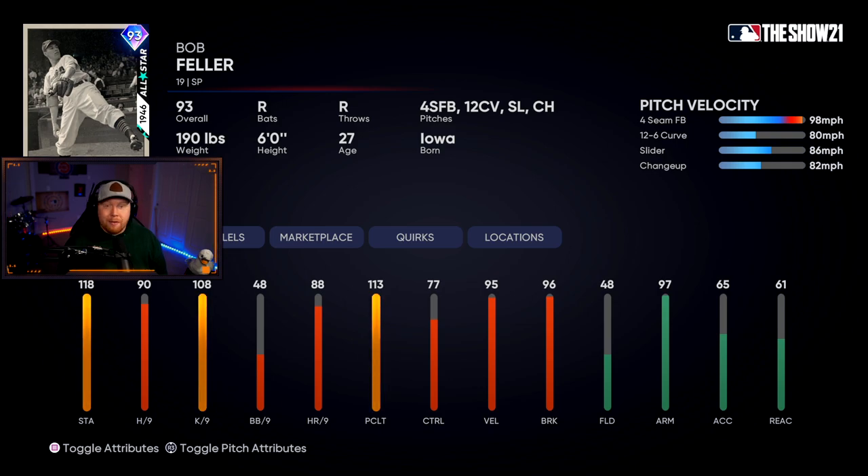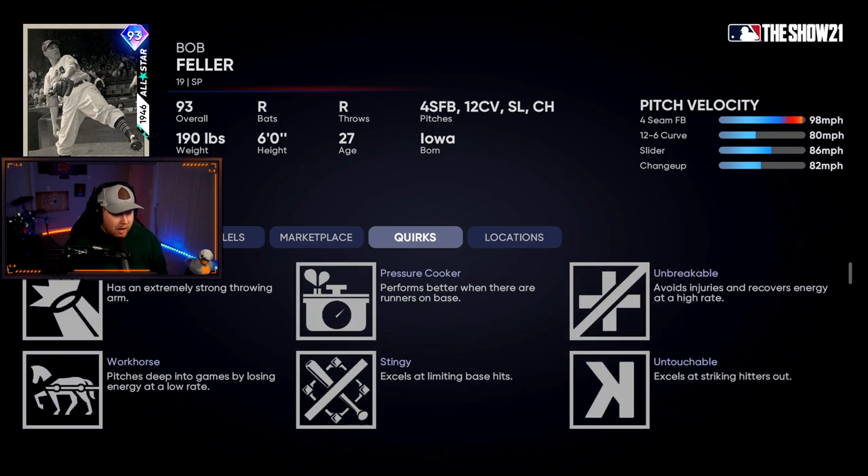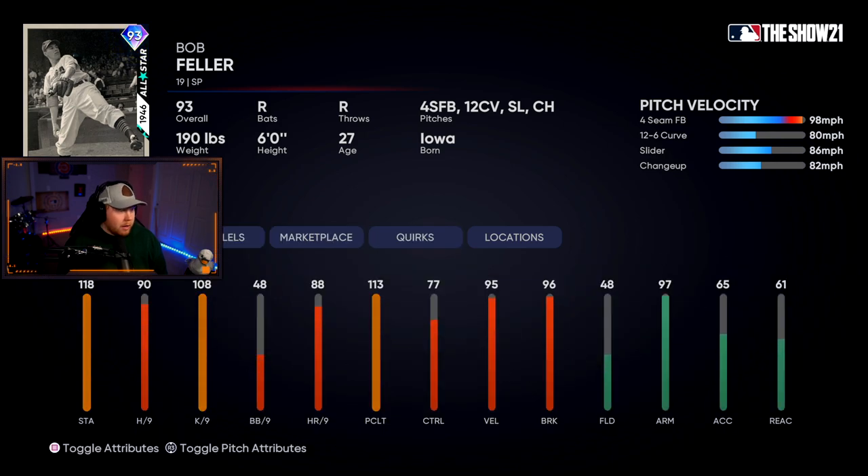I will not touch Bob Feller with a ten-foot pole — he does not have Outlier. Four-seam, curveball, slider, changeup — throws gas, good per nines — he won't be terrible, but I typically don't like Bob Feller cards.